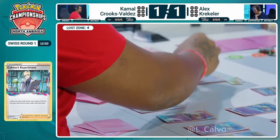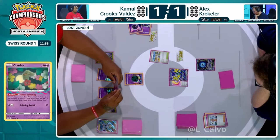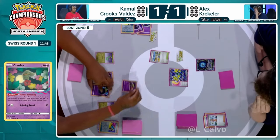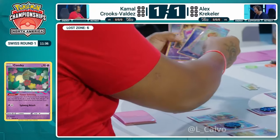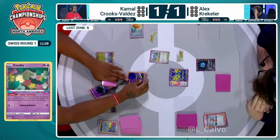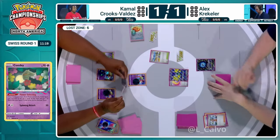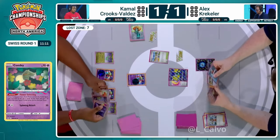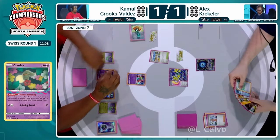Kamal looks at his opponent's side with no Lugia in play — so good for him. No threat of Iron Hands coming next turn. He really wants to take advantage of this and be as aggressive as possible. But no Dracloak or Cramorant found yet. The Lost Zone is now up to seven cards. Just a pass from Kamal with no aggression — getting to Dragapult is going to be difficult. Alex top-decks yet another energy, not ideal.